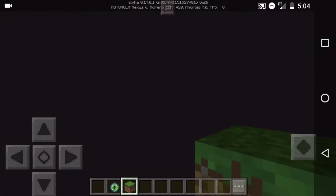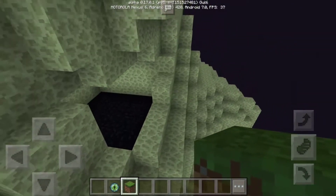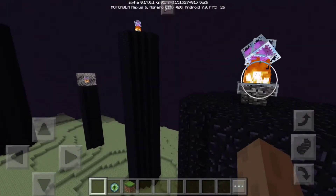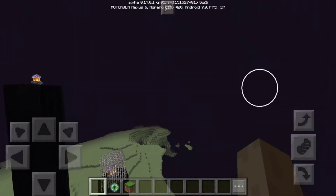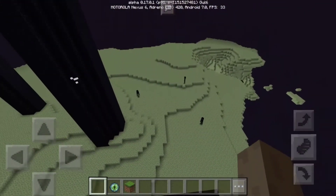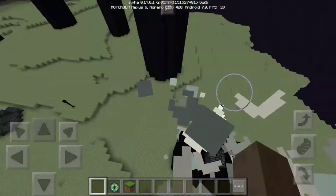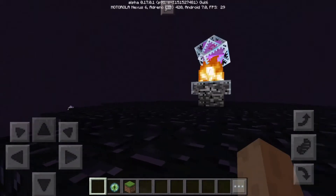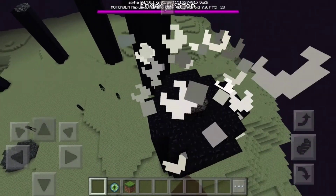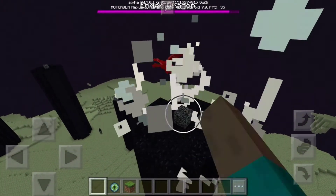We went to the End - still recording. The reason I didn't find the stronghold in this video is because sometimes it can take a long time to find the portal. When you want to fight the Ender Dragon, you have to break all these crystals. In survival mode you can jump up here and break them - they don't do that much damage if you have good armor. You could also just shoot them with a bow, which is probably one of the best ways to do it.